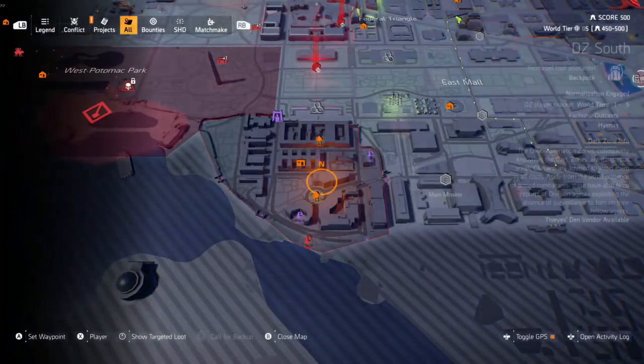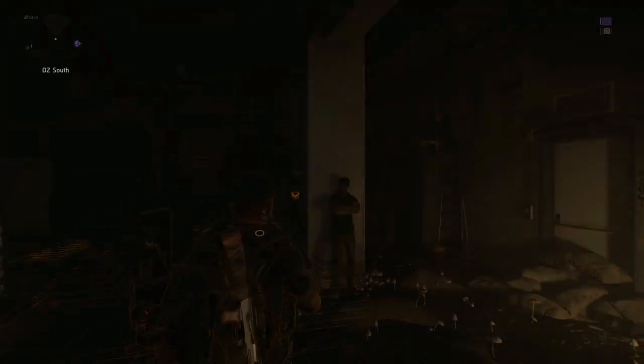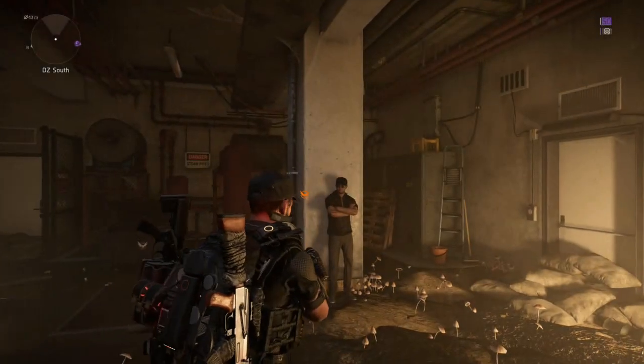Today's Den is located in DZ South, as you can see on the right of your map. Head to DZ South, activate the Rogue Terminals, hit the 100% mark and the Den is unlocked.